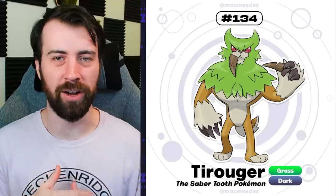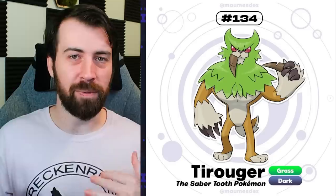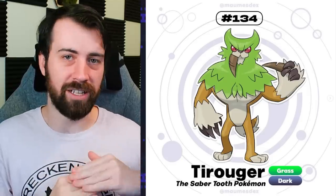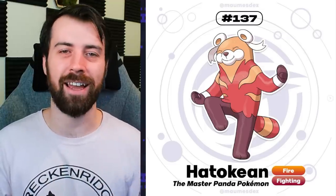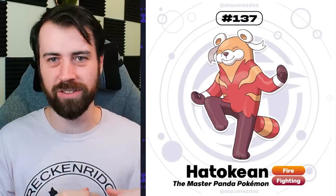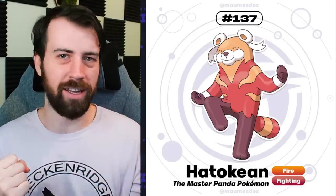One thing I probably should have pointed out by now - you'll notice above Tyroger it says 134 instead of three, and that's because of the thing I was talking about earlier where this is a sequel. So the dex numbering continues from Keanos. The final evolution of the Jab Air line is Hatsukien, and I have to say this is definitely my choice for my starter. I love this line the whole way through - it goes from super cute to cutesy, and finally to cute but also can kick some butt.